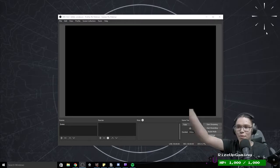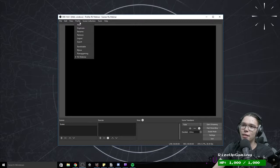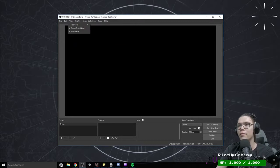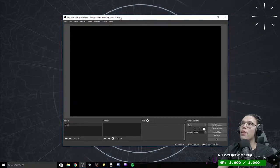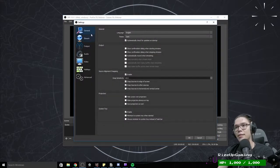Alright, so this is OBS. This is what you see when you first open OBS Studio. I've already made a profile and a scene collection, which is easy to do — you just come here. I've gone over how to do scene collections in a YouTube video. When you first boot up OBS, before you even look at any of this stuff, you're going to go to Settings.